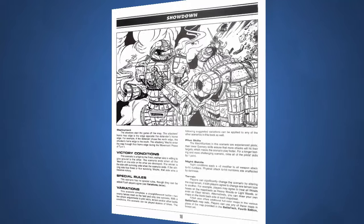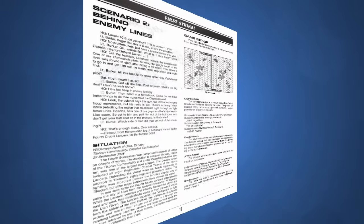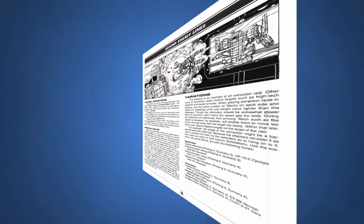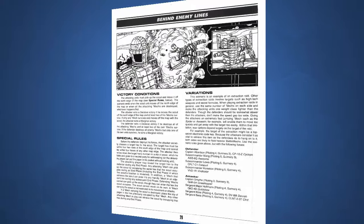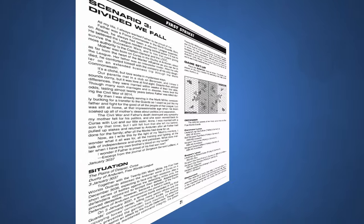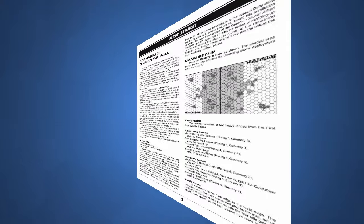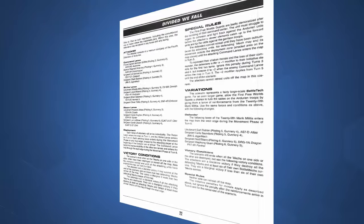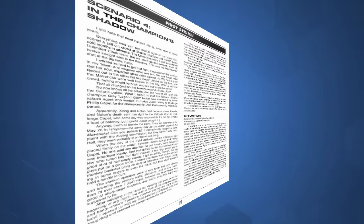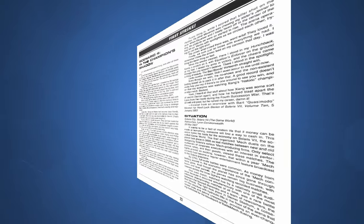These scenarios provide all the details needed to play, including the specific battle mechs and skills of each force. The first scenario, Showdown, sees a lance of Capellan forces up against a lance of Andurian defenders in a simple fight to the death. The second, Behind Enemy Lines, sees a medium lance of the 2nd Chesterton Voltigeurs defending against a quick strike lance from the 4th Crucis Lancers, with attackers entering from the south to retrieve a scout. The third, Divided We Fall, has two lances from the 1st Free Worlds Guard defending against a company of the 4th Defenders of Andurian, with Andurian forces entering one lance at a time on turns 1, 3, and 5.